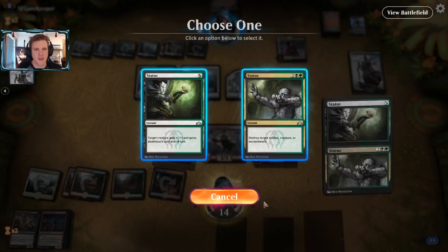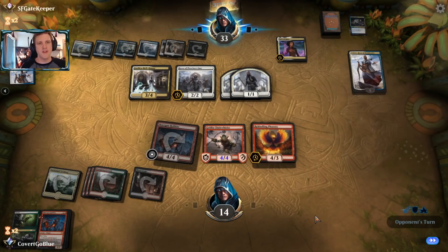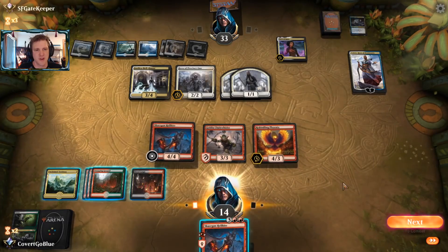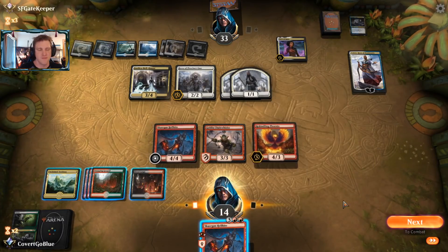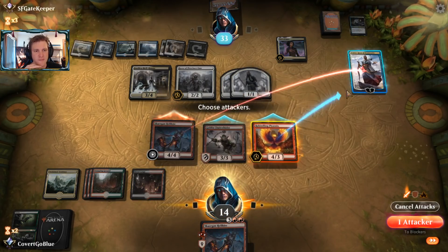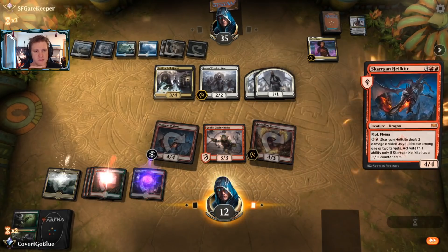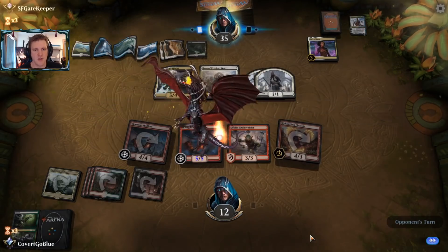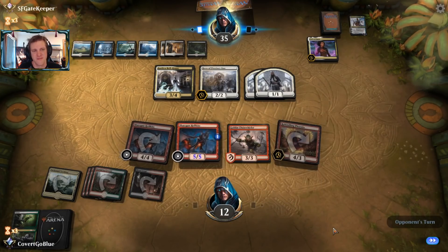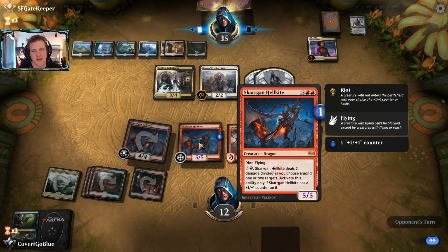I can make sure the opponent doesn't attack this turn. Your Teferi is going down. Unfortunately I'm going to be at 12 - this Oath of Kaya has done a number on me. The opponent might still have a D-Spark. I still need a counter on this to really help take over the game. Teferi, go away. Not a D-Spark - put a counter on this buddy. Let's get going. It still looks like a baby dragon compared to some animations - I'm never impressed by the Hell Kite animation. You're not Glory Bringer.